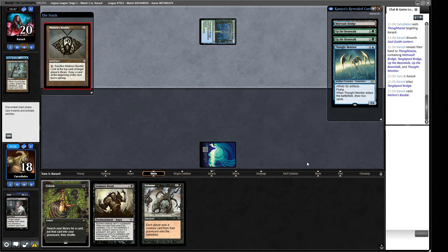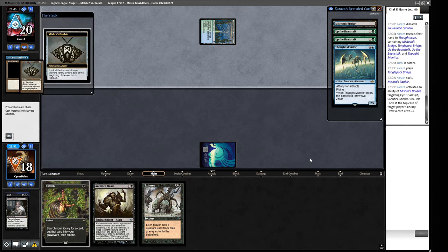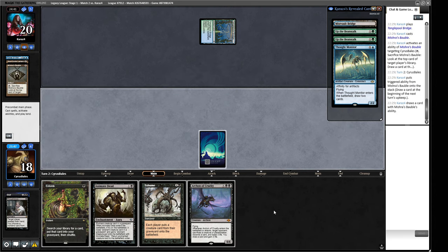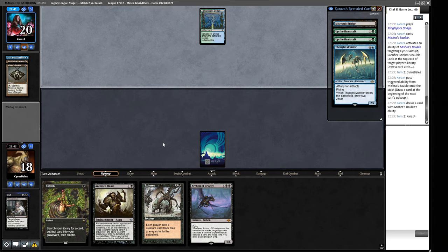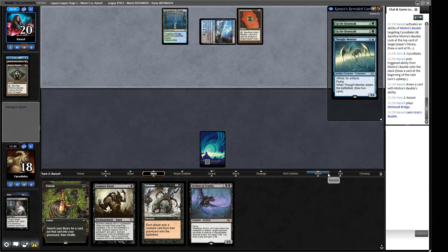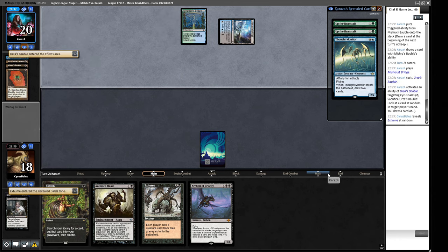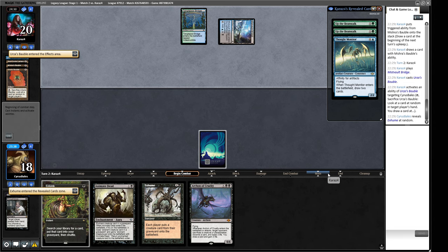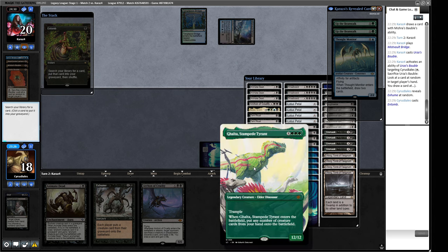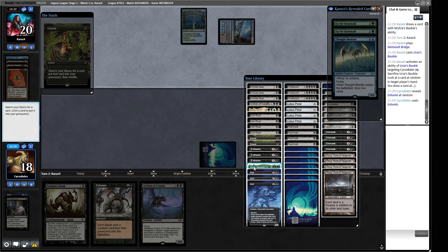We're looking for some mana and that should be enough to do something scary. Tangle Pool Bridge and they drew a Bauble for 10. Okay, so they can still find a blue card if they crack this Bauble - land, not a land. I guess we're just gonna play this Entomb in our opponent's end step. I think I found a Bauble so they can see our hand - they saw the Exhume.